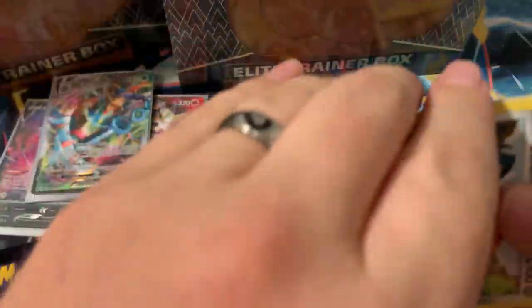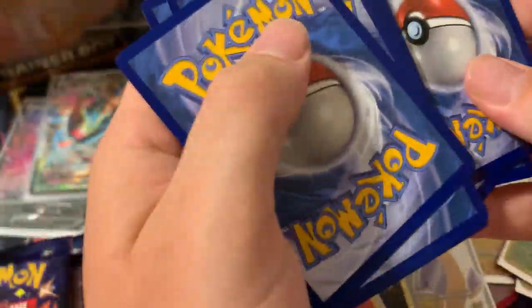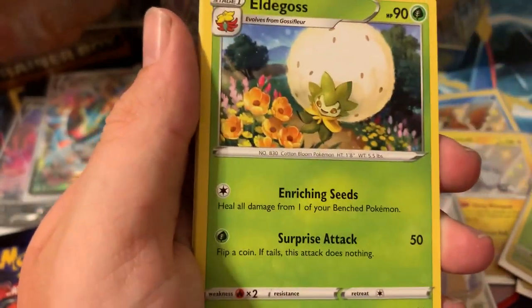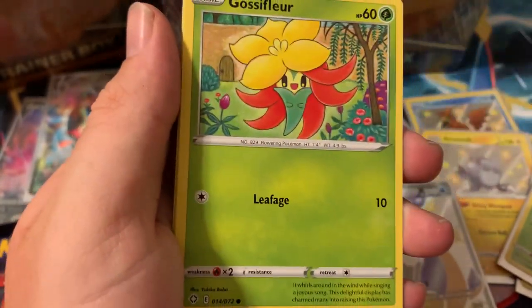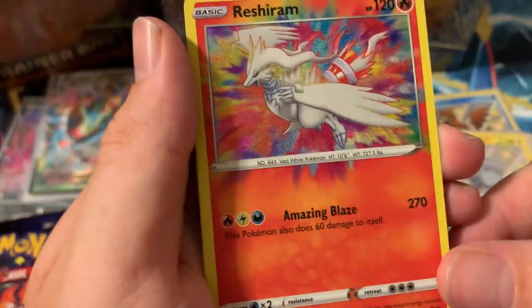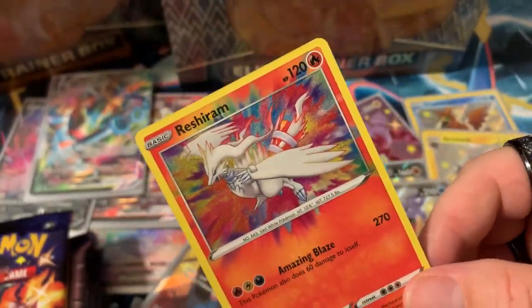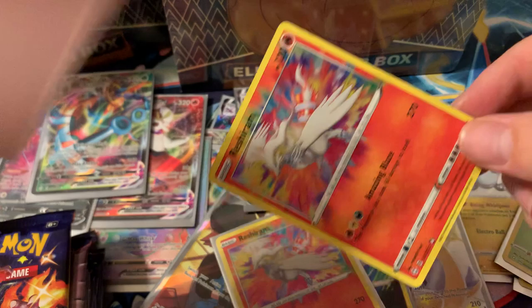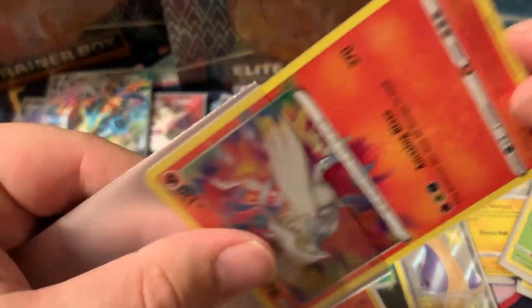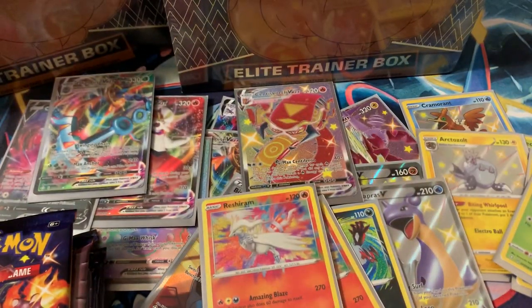Please don't forget to subscribe — I'll be doing openings as much as I can, though I might have to chill out a little until I pay this off. I have more Battle Styles coming in the mail on Saturday — excited for that. Fire and darkness energy again — and another Reshiram amazing rare! Back-to-back amazing rares! Two Reshirams now. Let's go!